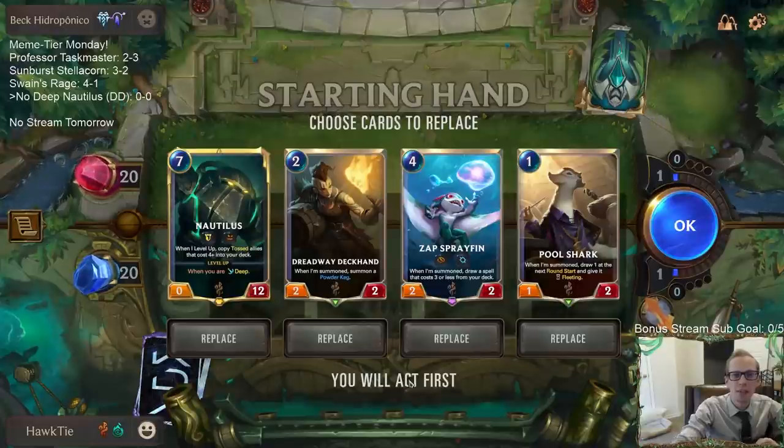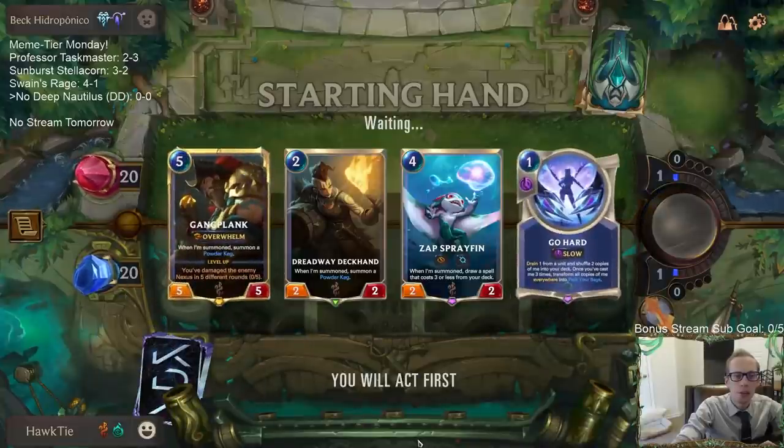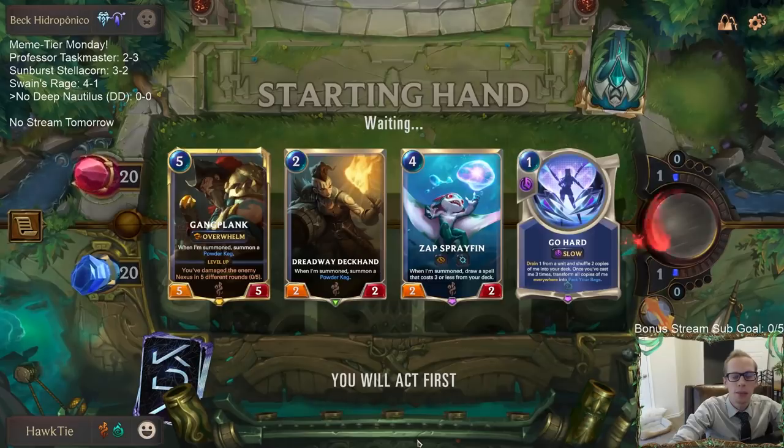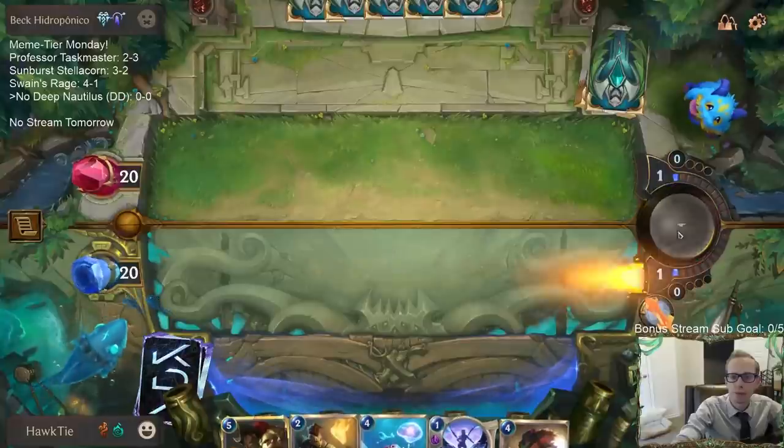Let's go ahead and mulligan the Nautilus and the Pool Shark, keeping the other two. Pool Shark is basically not something we want to play early because almost everything in our deck costs a lot of mana — only nine cards cost less than four mana — so Pool Shark would just be obliterating the top card of our deck. In the very late game, or when we have Twist of Fate, or against aggro as a 1/2 blocker, it can be useful.